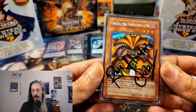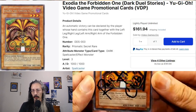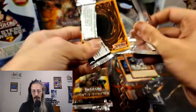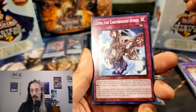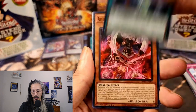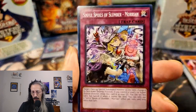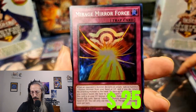We have our Exodia DDS presiding over this opening in the Rare Hunters card club signed sleeve. We got Zoma the Earthbound Spirit, Sinful Spoiled Struggle, Iza, Rain, and Mirage Mirror Force — I haven't picked up that one yet. Interesting.